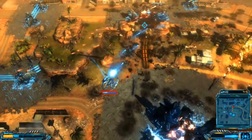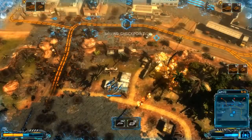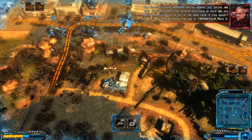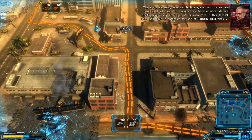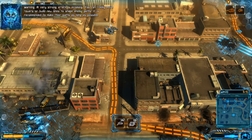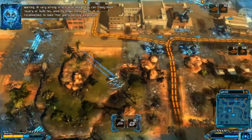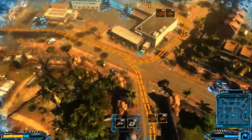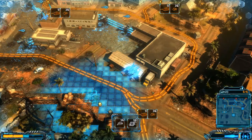Yo, we finished it! Our core is at 50% but we finished it — that was crazy. It's still not over. Aliens are using advanced tactics against our forces. We have to attack them from several directions at once — we're sending everything we've got at the alien core. If this doesn't work, we'll have to authorize the use of Tarantula Mark 5. A very strong attack is incoming — you can freely move towers or build new ones to shape enemy paths. It is recommended to make their paths as long as possible. Okay, where are they all coming from? This is asinine.